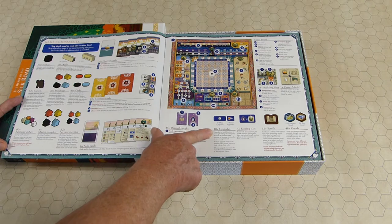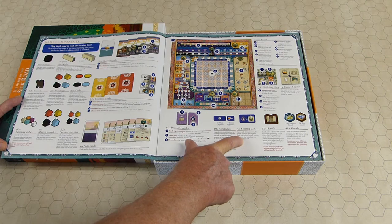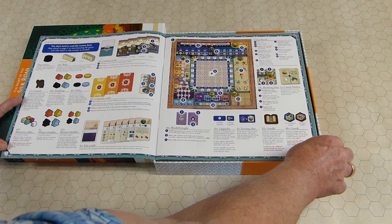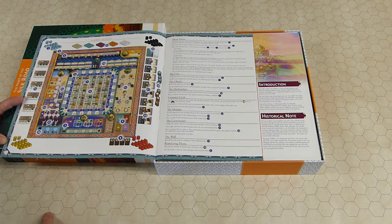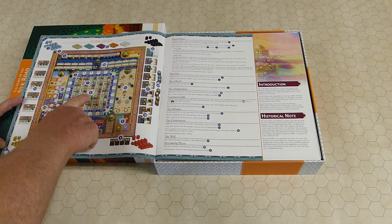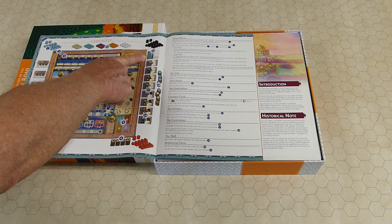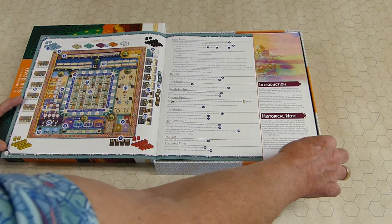Sets of scrolls will get you breakthrough cards giving you in-game bonuses or maybe points towards the end. There are some things that go on buildings — you can upgrade the buildings in the town. There are scoring tiles that let you score bonuses, rewards for getting a certain spot on the mosque based on the types of buildings you have. Then there's a bunch of scrolls and goods in two kinds: common and rare. They have different pictures, but they're really just two kinds of goods. The game setup has you randomly place out the buildings and randomly decide which side of the camel market you'll use.